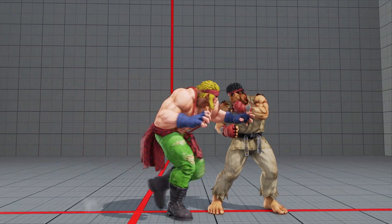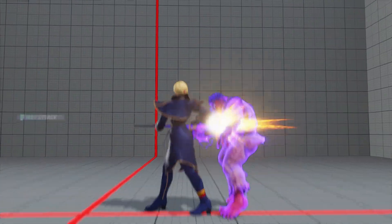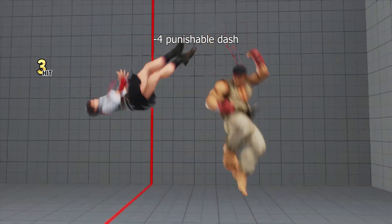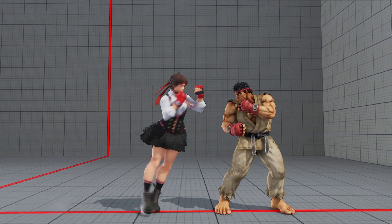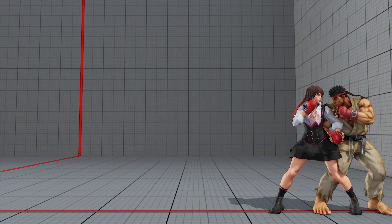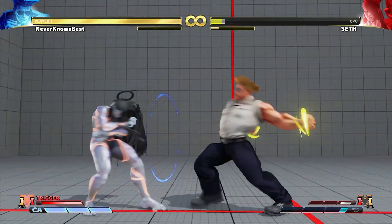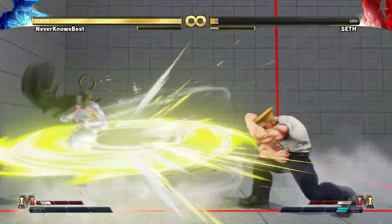This makes taking the throw a much more strategically advantageous option over attempting to contest or evade a throw. If you get thrown, the opponent must take an unsafe approach option or forfeit their frame advantage to continue their offense. If you get baited for attempting to throw tech — even in the middle of the screen — you can potentially take a full combo's worth of damage and be put into another disadvantageous situation. The only time it is strategically optimal to tech a throw is if the throw would KO you, stun you, or otherwise put you into a checkmate situation.